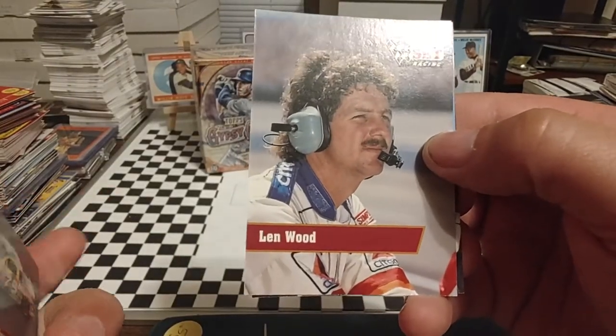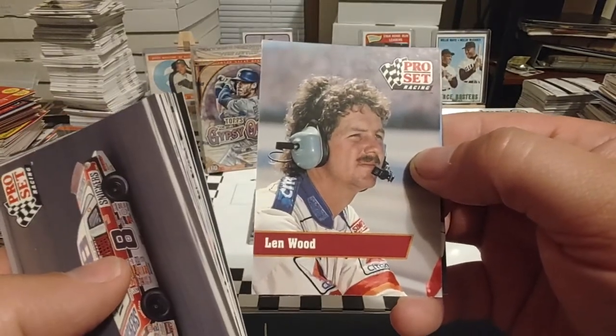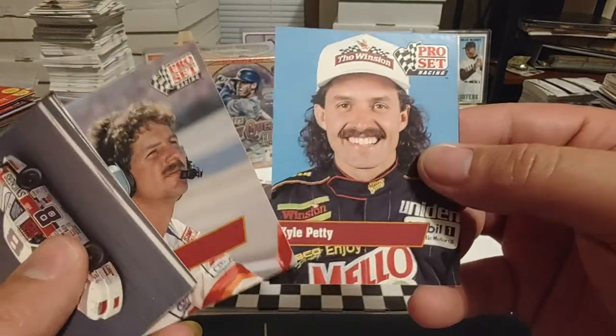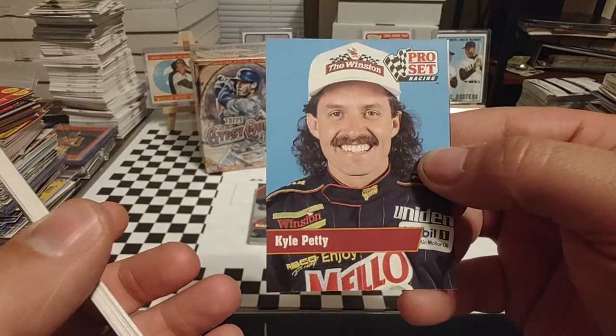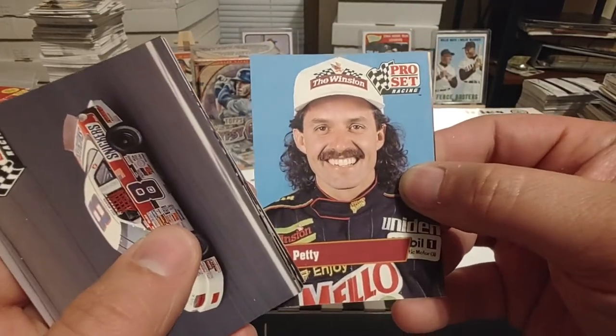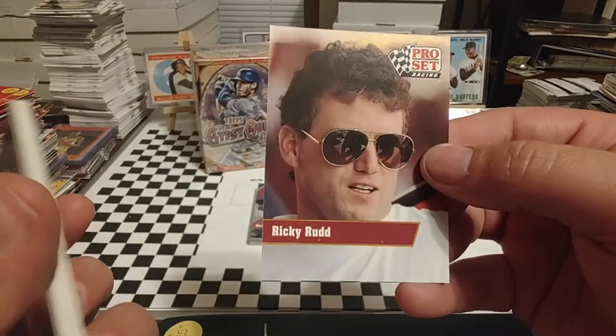There's Linwood — I believe that's Eddie's brother. I can't remember if they're the son of Leonard or Glenn — get all those Wood boys confused a little bit. There's Kyle Petty, 1991. Had that bad crash at Talladega in the Winston 500, broke his leg, came back in the fall. I believe he returned at Darlington and did have one win in 1991 — the spring race at Rockingham.